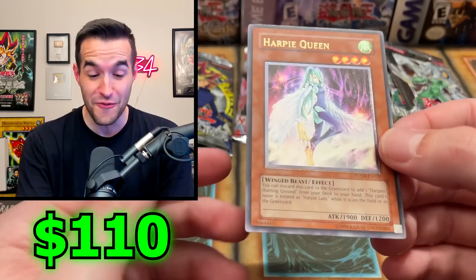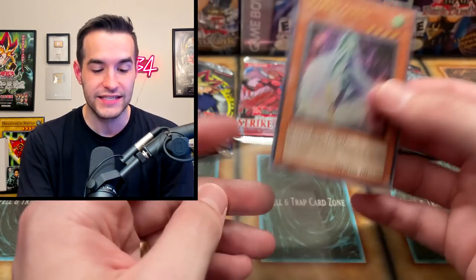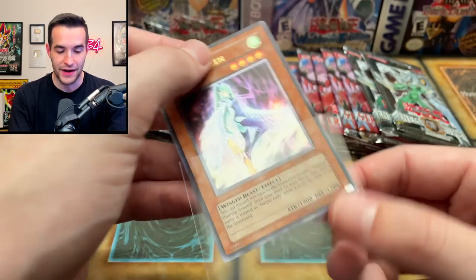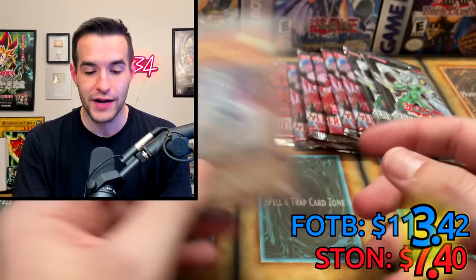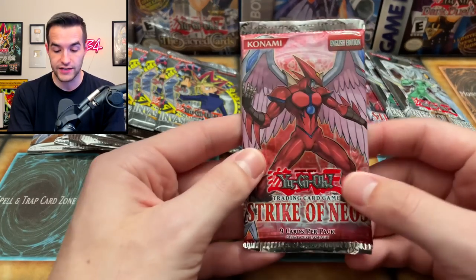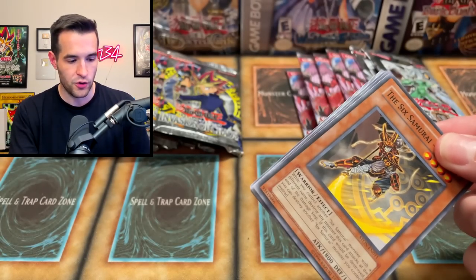Harpy Queen! Ultimate Rare! This is one of the best ones — one of the best retail ultis you can get out of this set. I think Unlimited this is over $100. Wow, that is a pull! Not just a regular Harpy Queen Rare — it's the Ultimate Rare! Strike of Neos, you've got your work cut out for you — you're gonna have to pull that cover card Air Neos or the Forbidden Yu-Gi-Oh card if you want a chance. Our first foil is an Ultimate Rare — I was not expecting that!